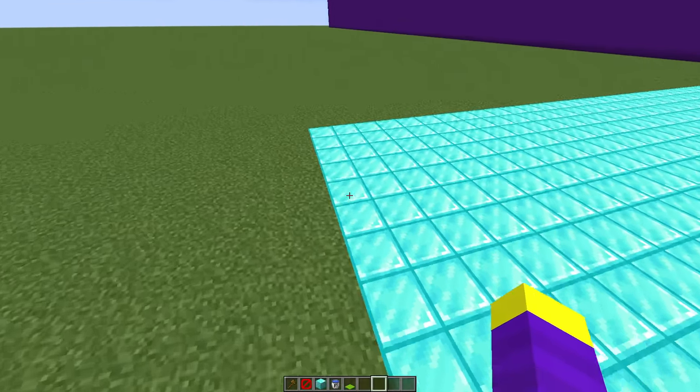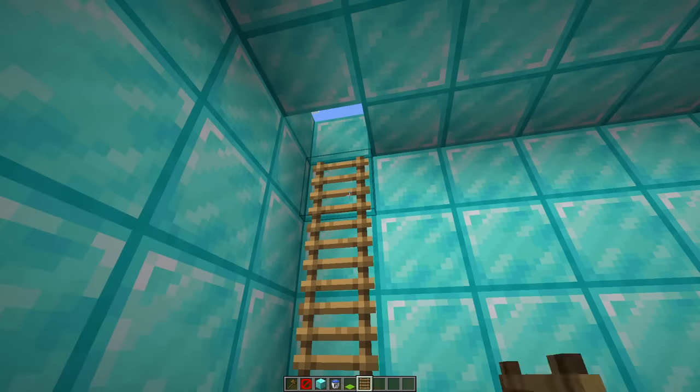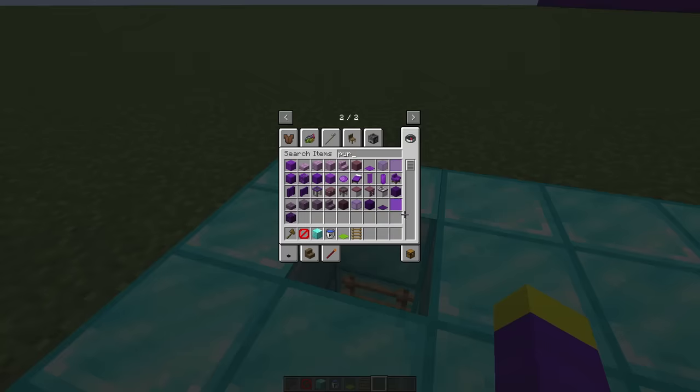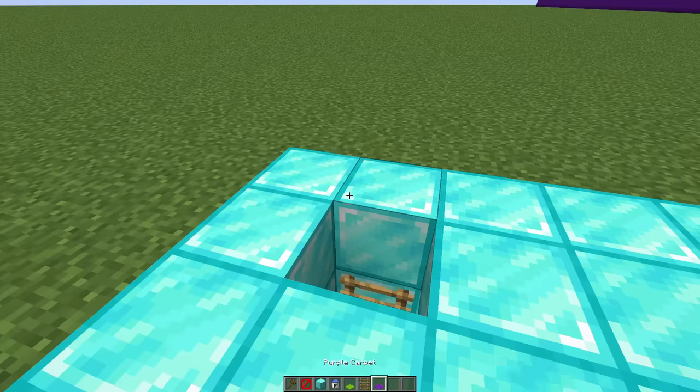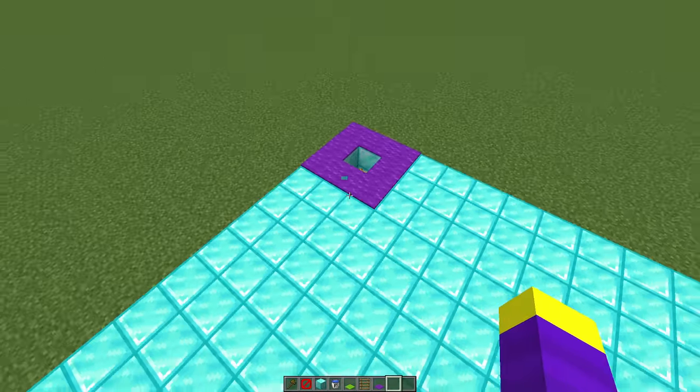Alright now it's time to build the real entrance to the tunnel, and I think I'm going to put it here. First we are going to need to build a ladder that goes all the way down to make sure Dawn doesn't die of fall damage. And since this is the real entrance, I'm going to place purple carpets all around the entrance so that Dawn definitely doesn't check this area, since he hates purple.